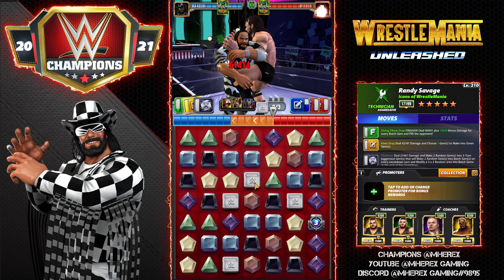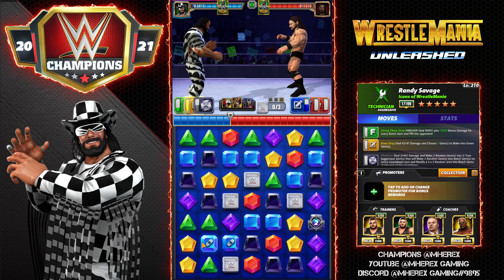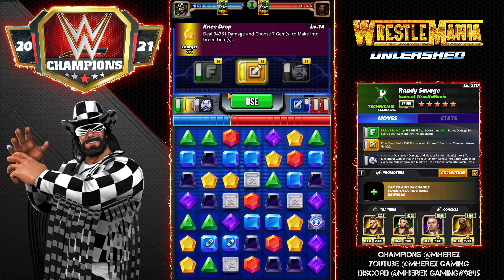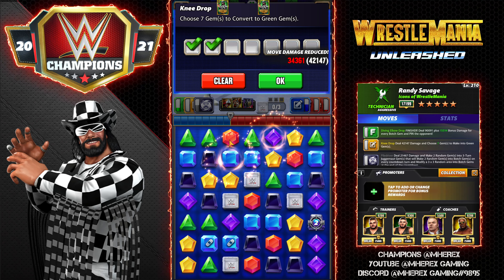Instead of Rikishi you could also use something like 9k Zombie Sasha for an extra chance at yellows on the starting board. That's a big bummer because it broke our double-reinforced juggernaut gem. Ideally with this build you want to match into a green gem to get an extra tick on the countdown gems — let me show you what I mean. We're going to set up a five match here.